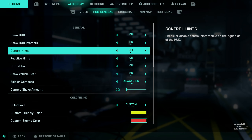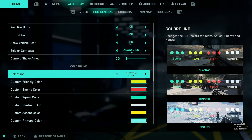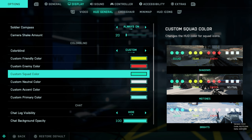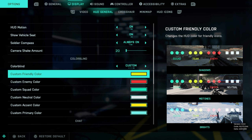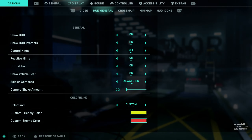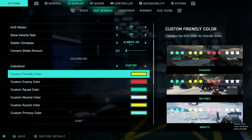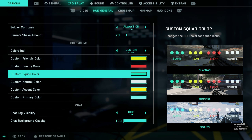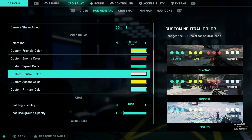These are the HUD options. I think this is all on default settings. Camera shake — as low as possible, definitely recommend it. If you're colorblind like me, you can put this to custom and customize your button layouts. Normally I'd be able to show you the color codes I've been using, but I can't. For the colors, I use yellow for friendly color, a very light bluish color for squad, and the enemy color I made maybe a little bit more red. I wish I could show the color code, but the game doesn't allow it.